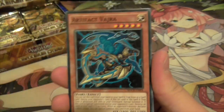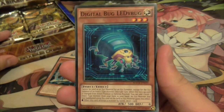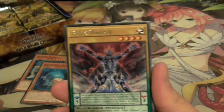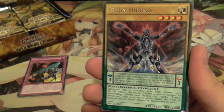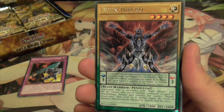Alright, so Artifacts - this is the import Artifact Vanshria. More Digital Bug support. Buster Beta support - looking forward to that. And Bujin Hiroko, it's pretty good. But now that Rats are at 2, it's kind of not as strong as it was before.